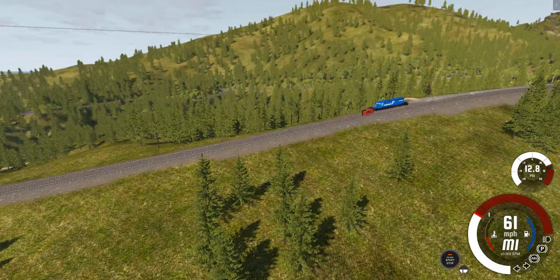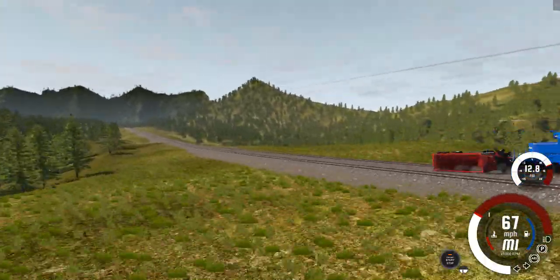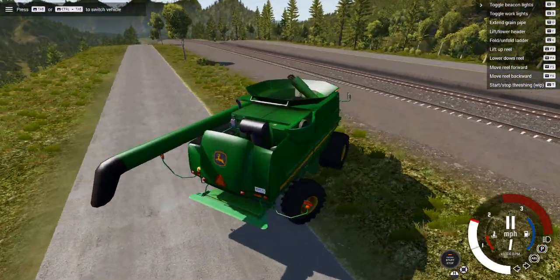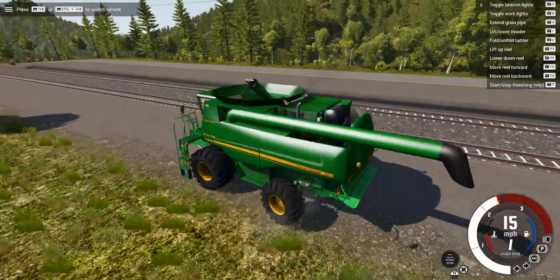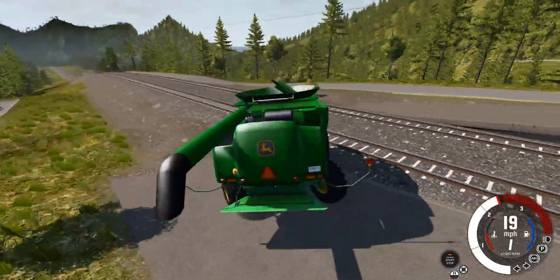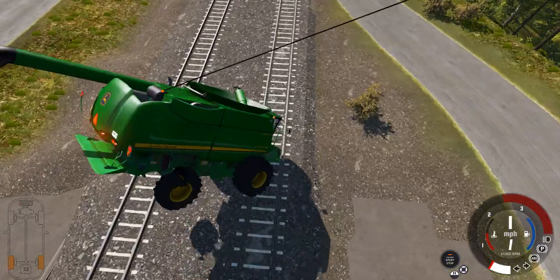The engine block is pretty much solid, so it's just being a buffer there right now. A combine harvester! Let's put this on the tracks. Actually, I've never tried this before, so this is going to be really interesting. Probably going to want to drive it down this ramp here and then onto the tracks. Oh god — bounces a lot.